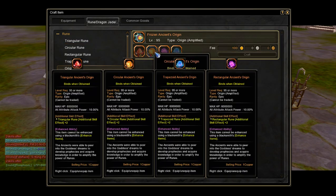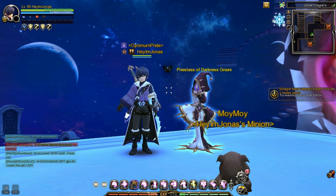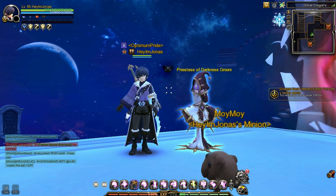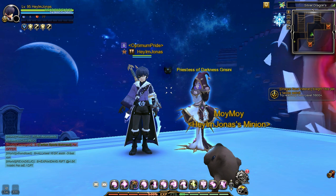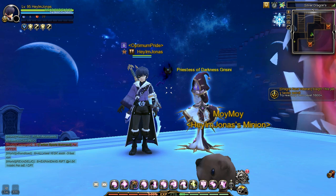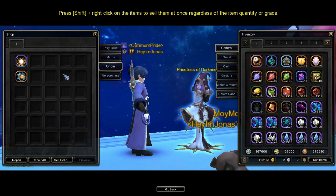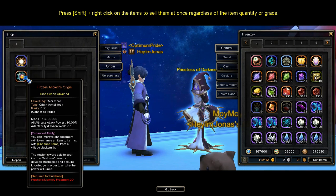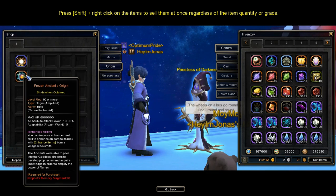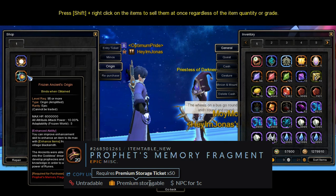You will need to get these four Ancient Origin shapes to craft the Frozen Ancient's Origin. To get these four Ancient Origin shapes, the first step you'll need to do is to buy the Ancient Origin from the NPC Priestess of Darkness Grissini, inside the Silver Dragon Forcefield portal. Talk to her, then select Mayshop, then go to the Origin tab, and in there you will see the Ancient's Origin. Important note: you can also buy the Frozen Ancient's Origin using 20 Prophet's Memory Fragments here, which I will discuss later in the video.